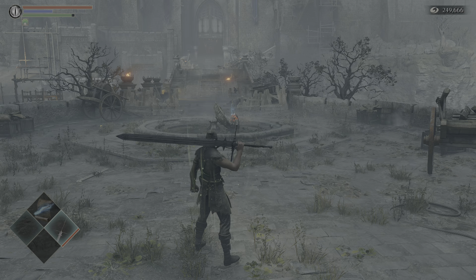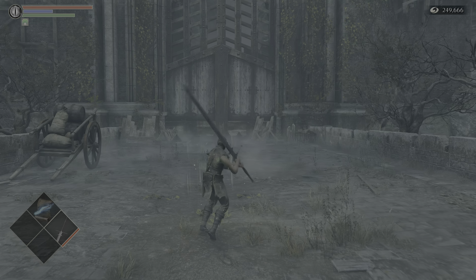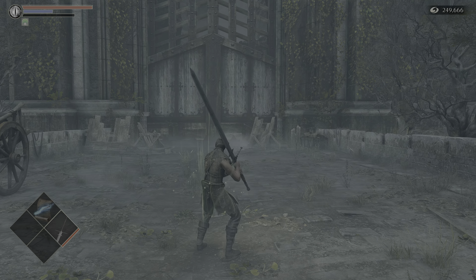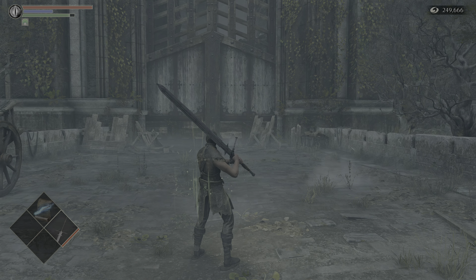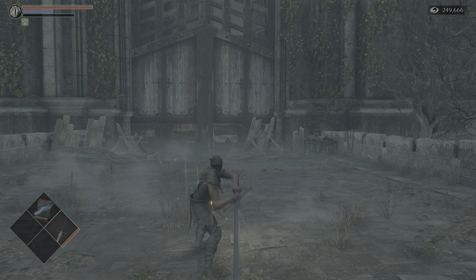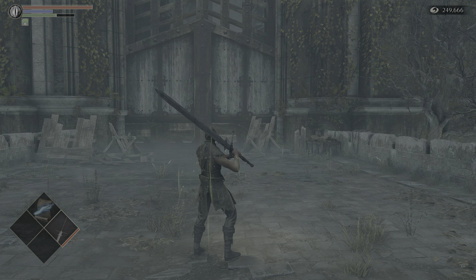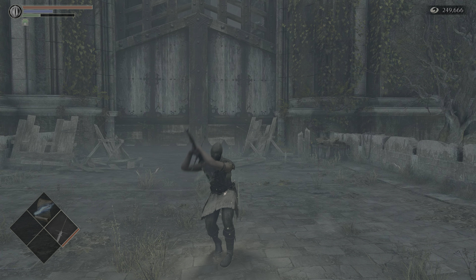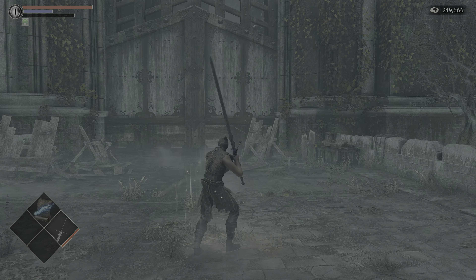Back in your main hand, two-handed. This is the R1. I believe if you have enough stamina to do it again, it just flops the sword back over and it does damage from behind you to in front of you.